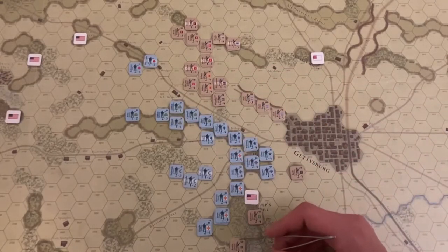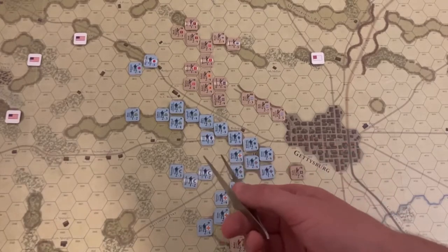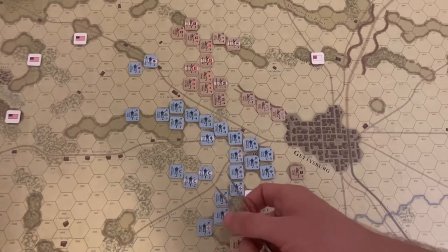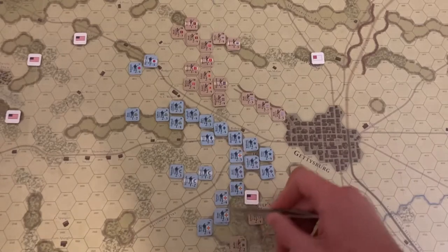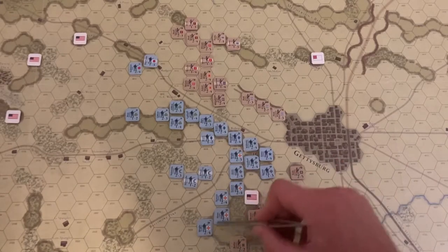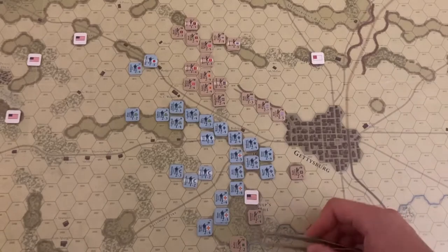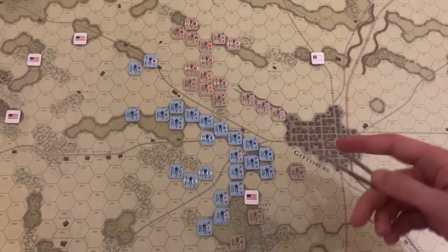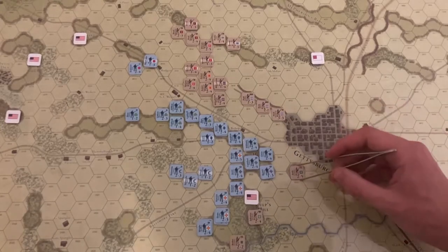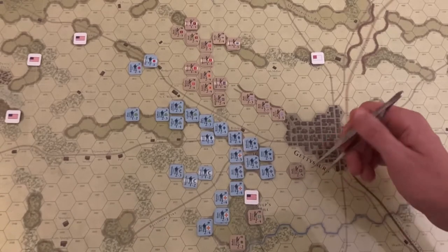Johnson and Rhodes had a bit of success here in the East, pushing back and battering a lot of the Ninth Corps, which had to pull back into Reserve. The Sixth Corps has been brought up, but the bad news is that any casualties taken on them are double points, because historically they were used in Reserve. Early's force has been essentially demolished — Gordon is the only brigade left.